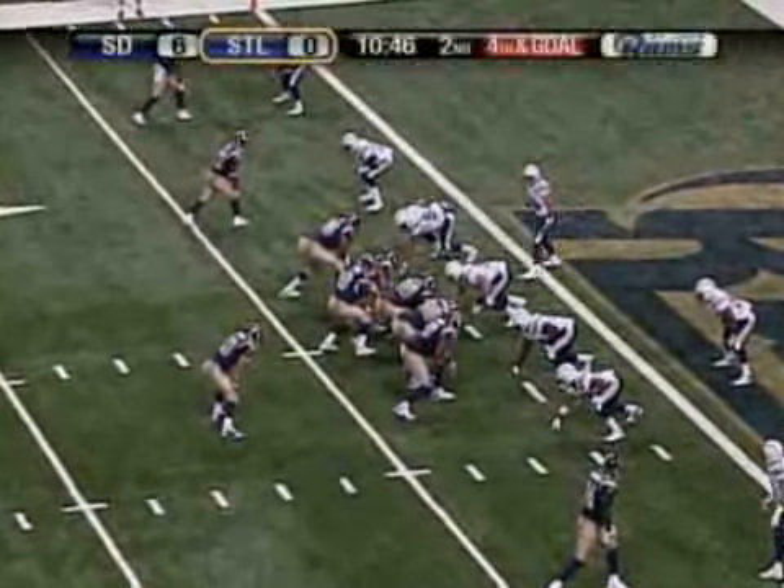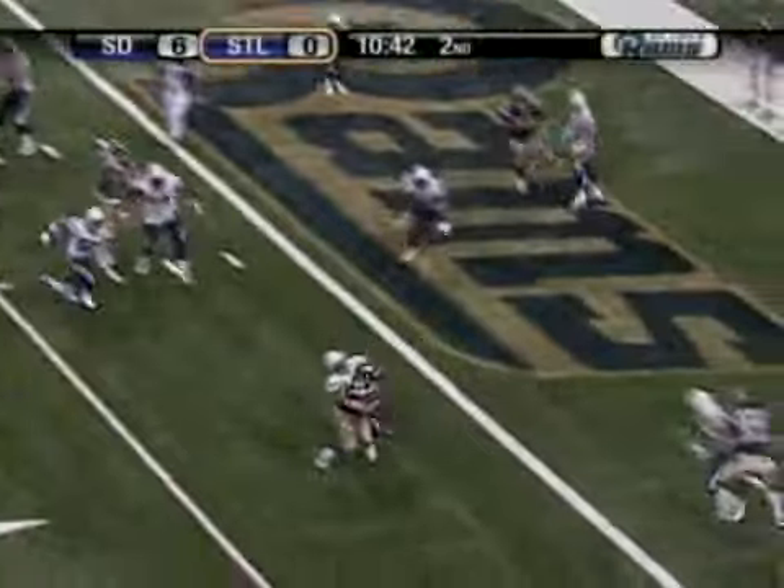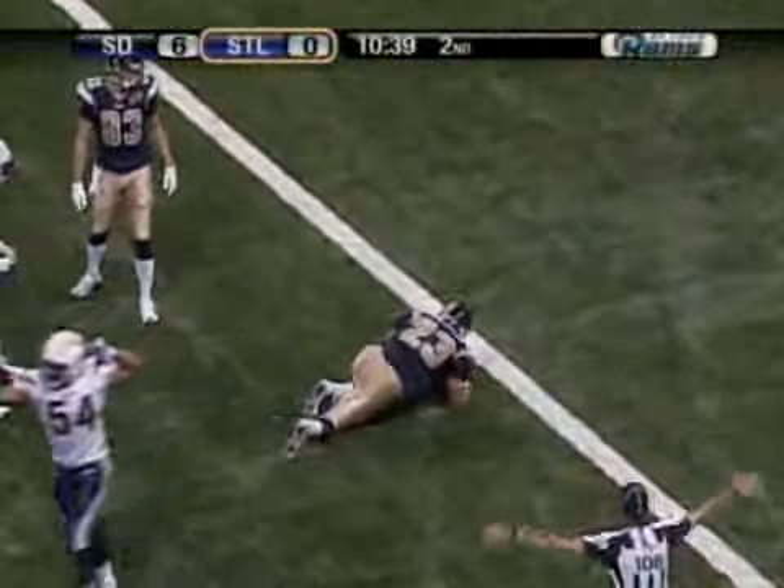Three receivers plus McMichael spread the field. Bulger's under center, back looking right, firing quickly — caught by Leonard. Not going to make it to the end zone. Steven Cooper, the linebacker, all over Brian Leonard to haul him down for no gain at the two-yard line.